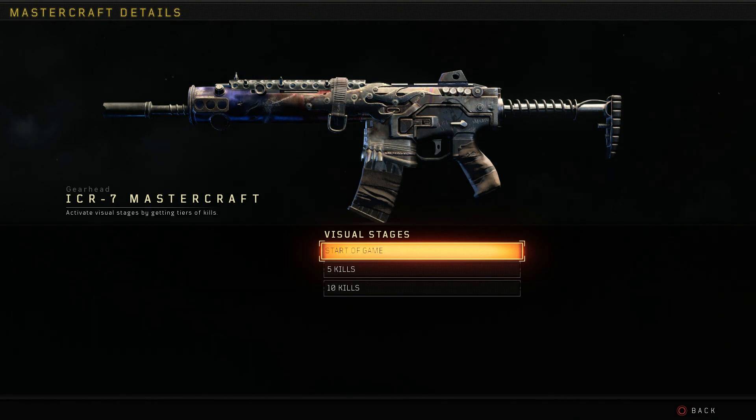What is going on guys, it's ACCR today with another video. Today we're gonna be taking a look at the Gearhead ICR7 Mastercraft that just came out in the Blackjack shop. It is a three-tier special order that's gonna cost you 1900 comp points — roughly 20 bucks — if you want to pick it up.